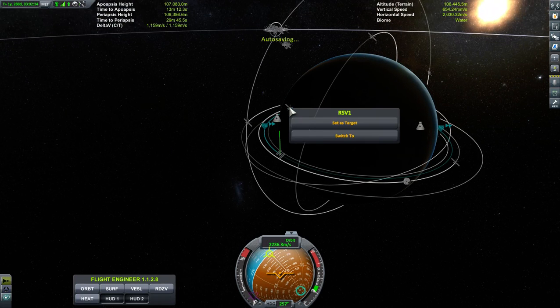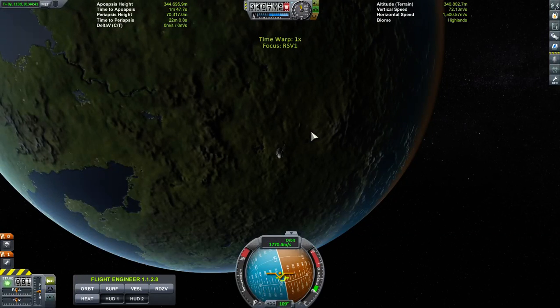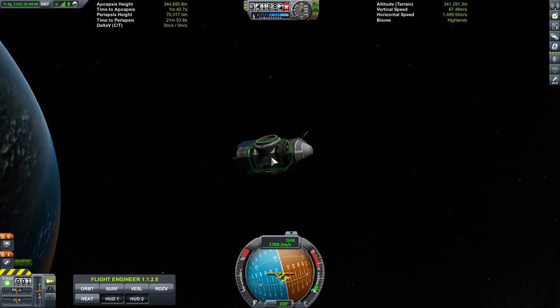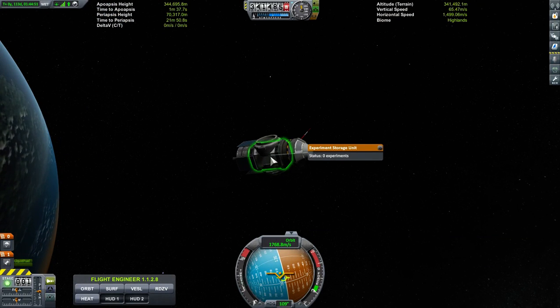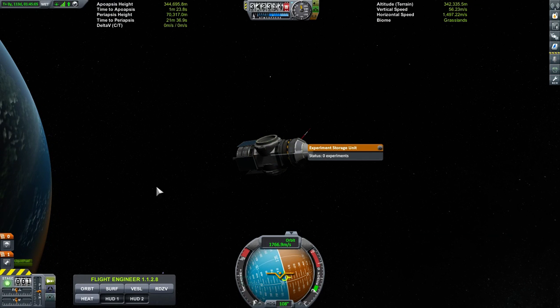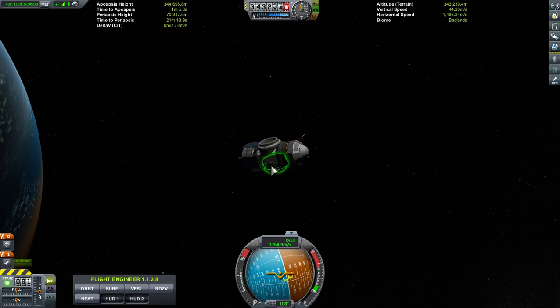Let's check out this. This was a capsule that was at Minmus doing science. The idea behind this was: in the middle here is a container — a storage unit — in which I placed about 36 experiments. The scientists would do some experiments, bring up the information, transfer it over into here, put it in the science lab. This was to come back to Kerbin and land — it had parachutes on it.